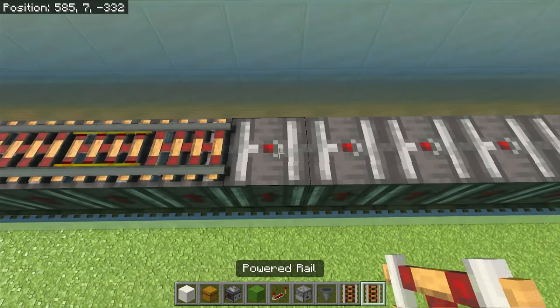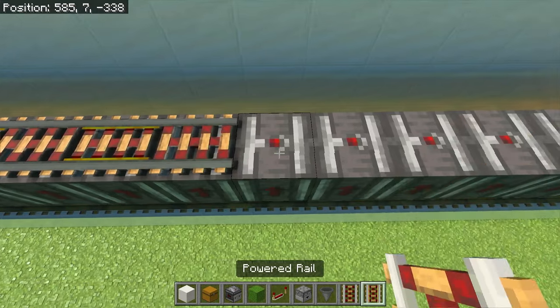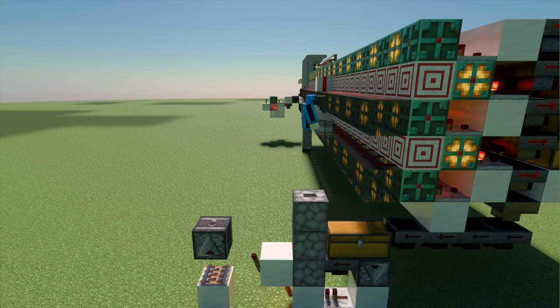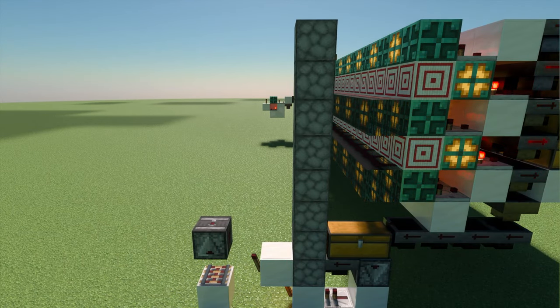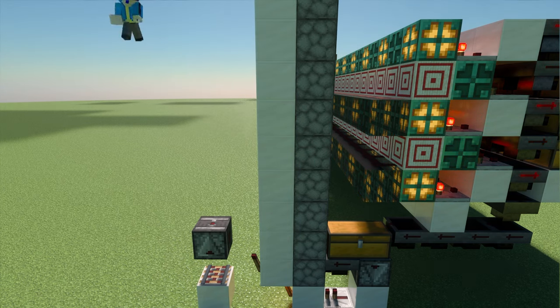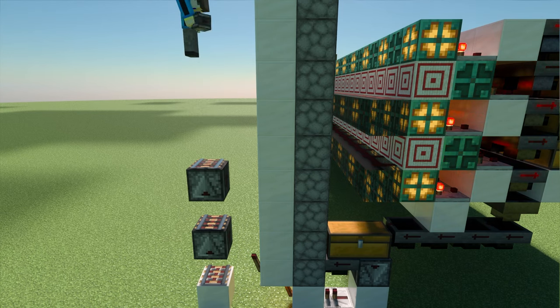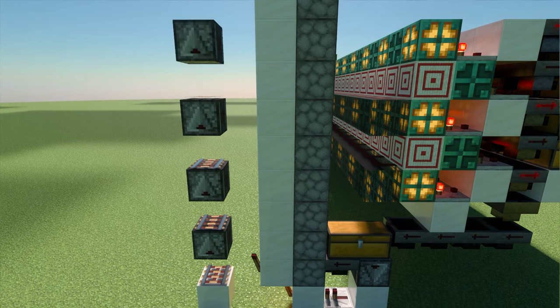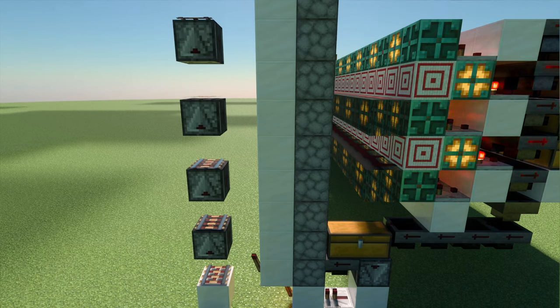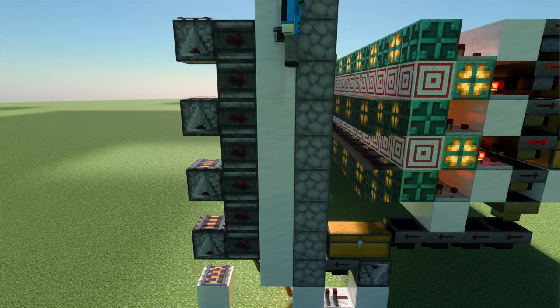Note: for every other elevator, you're going to want to alternate between powered and activator rail to keep the signal split from each other. Now build up a line of droppers from your dropper extending up to however high your sorter is, and place a solid block behind each one. Now back to the rail — build a tower that alternates between powered and activator rail and the observer looking at the previous rail to the height of the elevator. Finally, place observers looking at the rail and observer towers so that it can power the dropper sequentially.